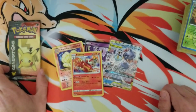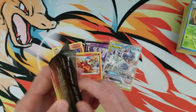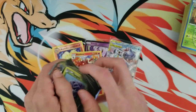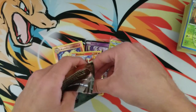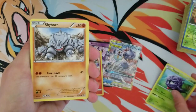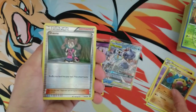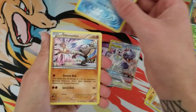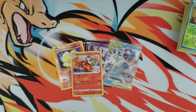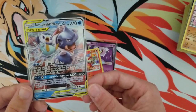I'm not gonna lie — my luck has just been down, but you know it comes and it goes and I'm just waiting for it to come back. Let's do Generations — a very awesome set, love opening this set. Let's see if we can pull anything out of here: Energy, Diglett, Shauna, Froslass holo, and a Hitmonlee. Not a very good opening, not gonna lie.